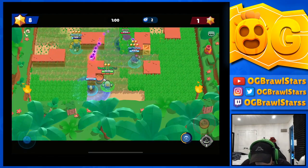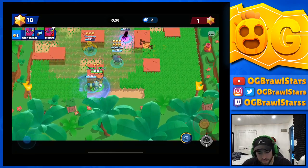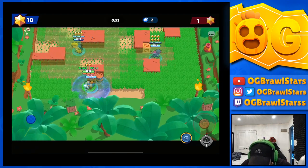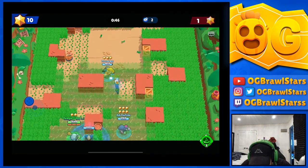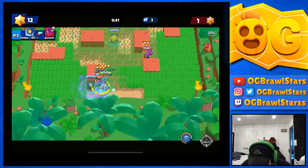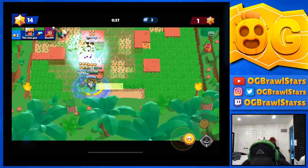That was going to blow up either way — I should have gone for the Tara as soon as I saw her. But we're doing okay this game, we got two hits so far and we have a 10 to 1 lead — pretty commanding. This is a very strong comp. We got the kill, though that's not what I was intending to do. They're kind of running it down at this point.